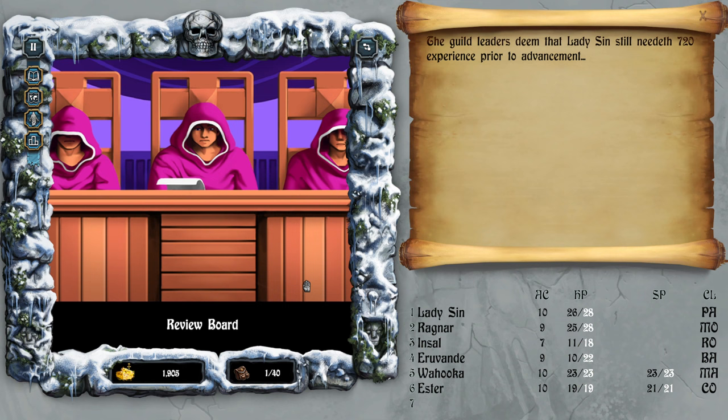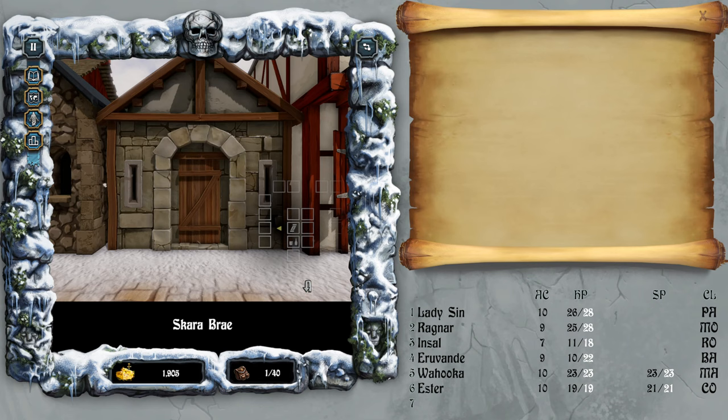Would you like to be reviewed for advancement? That's for the leveling. Spell acquiring — you can't learn new spells as they're the same class. Change class — Wahooka. Oh, so there is some sort of class changing — interesting.